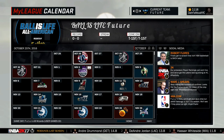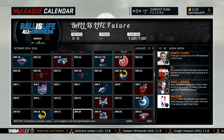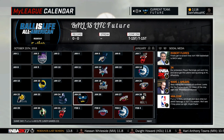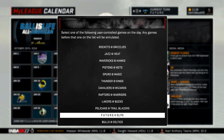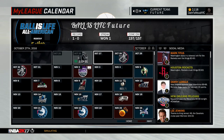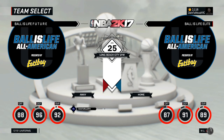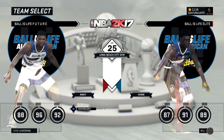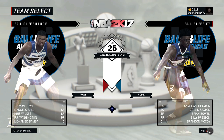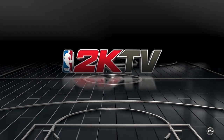After you have both teams set, hit Circle to bring up the schedule. We're gonna search for the other Ballers Life team to play against. The game is right here — hit X on it and hit Play Game. It's Future at Elite — those are the names of the teams. It should simulate all the way to that game. After it finishes simulating, you can choose which team you want to play with — the Future team or the Elite team — and you can play with both teams. Hit X to start.